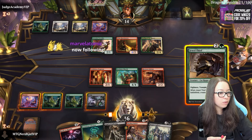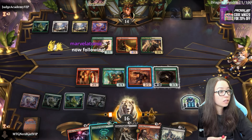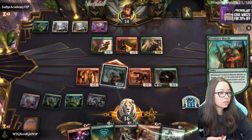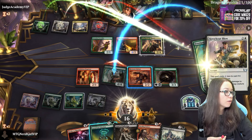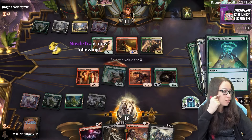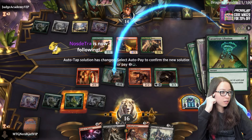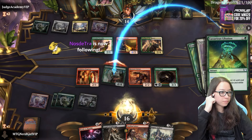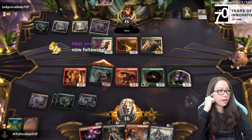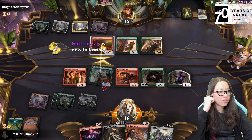This makes my creature a little bit bigger and it gives us a treasure. They could deal four damage to it, so I'm going to go ahead and do it - we're going to go plus one plus one. Then it'll get another trigger and they can trade again if they want with like the Witty Roasters, which I think is fine.